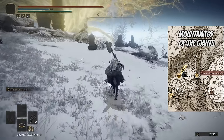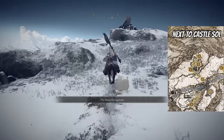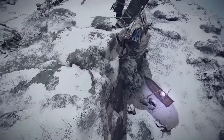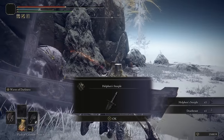The next death root location is on the northern part of the Mountaintop of Giants, south of Castle Sol — from another Tibia Mariner. You can usually find him right down below. There are snails that roll around so just be careful, but kill him and now you've got another death root.